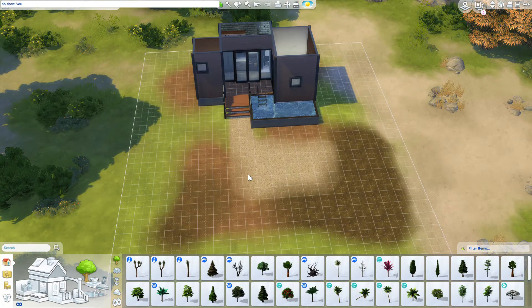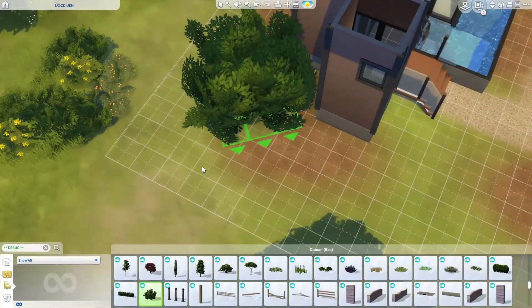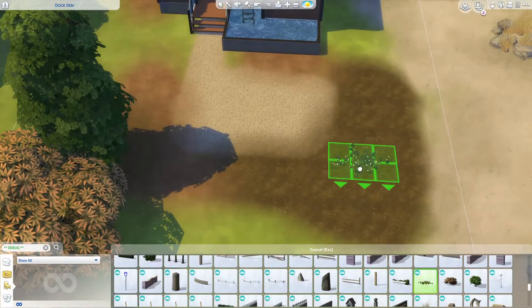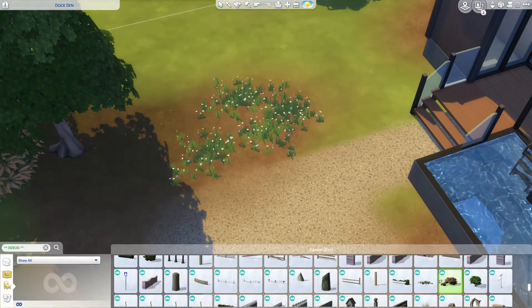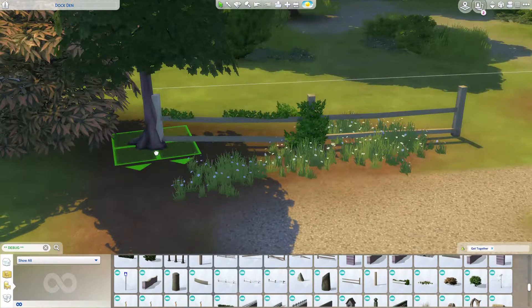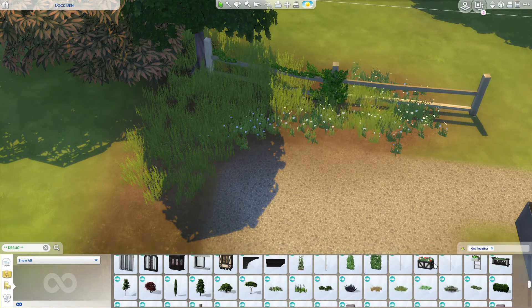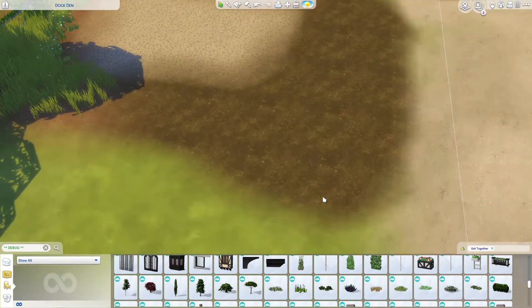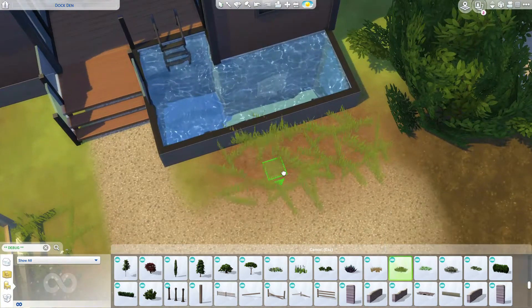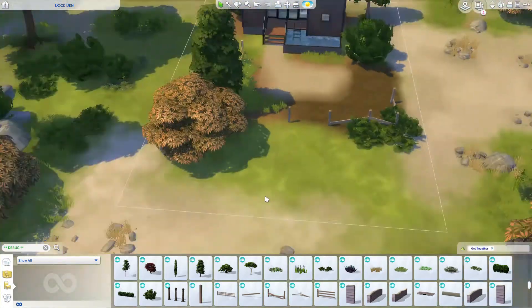Another thing I did with the gardening — all of the little plots, it took me forever to find them under debug. I thought they were in the regular catalog and had the filters on, but they're from Outdoor Retreat or something like that. I also used fence posts from the debug catalog that are a little bit more rustic.